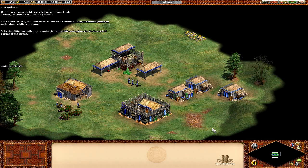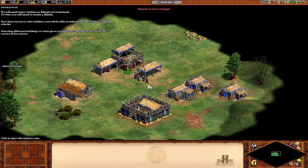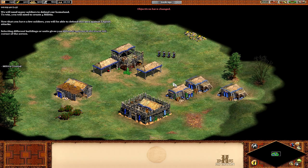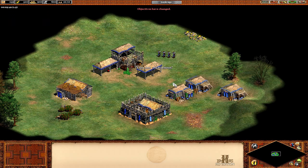Other buildings are made just like houses. A mill is a drop-off point for food, so it's good to build it nearby. Here are my militia — I think these are the base stats: 40 HP, 4 attack, 0 melee armor and 1 pierce armor. They're not very strong in comparison to later units, but considering they're the only thing you get to defend yourself with in the Dark Age, they'll do for now. You can upgrade them to Man-at-Arms. Now that you have a few soldiers, you'll be able to defend the area. And that's going to be a video I think — on to the fourth scenario.